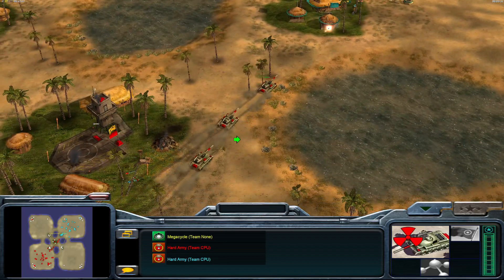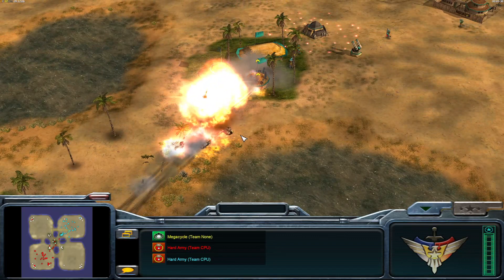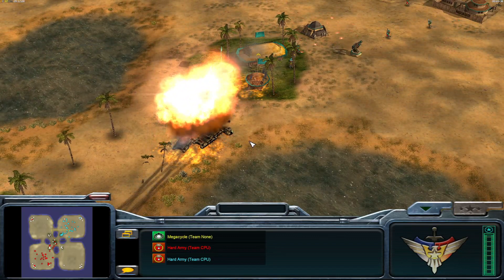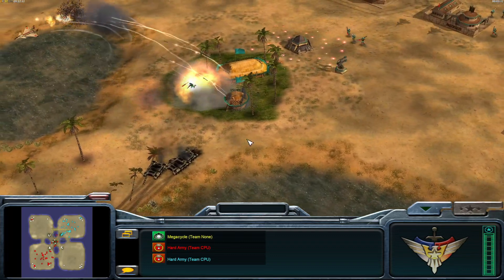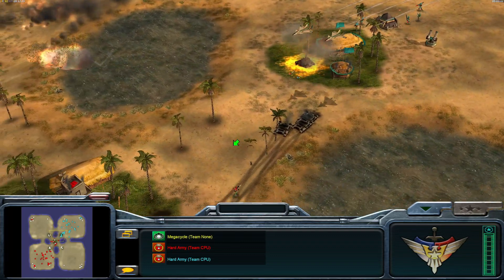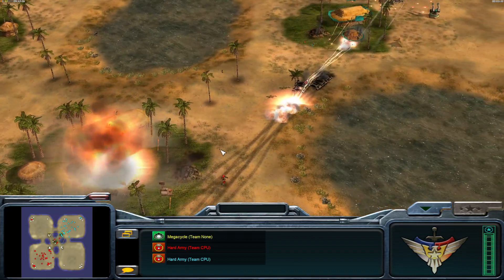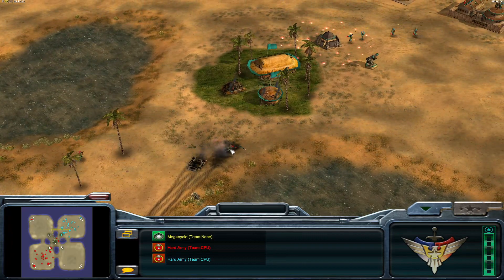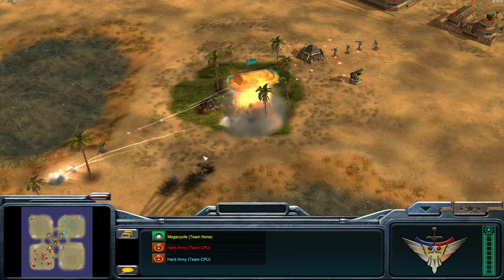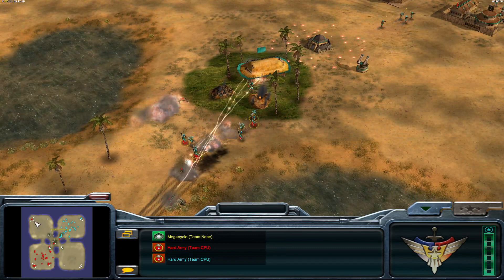Nuke Battle Masters have a nuclear chain reaction — they act like bomb trucks, but they also have nuclear-tipped shells. We're going to see a lot of MiG back and forth. It looks like that is going to finish off the reinforcement pad. This is a nice deviation from the prior GLA matches because now we'll actually see aircraft in play.